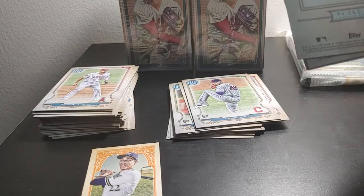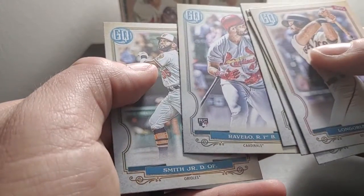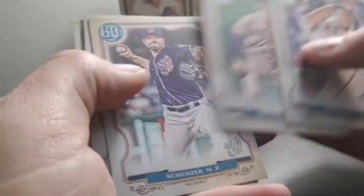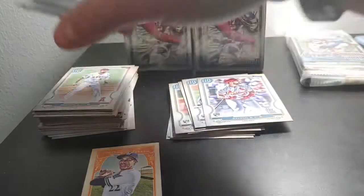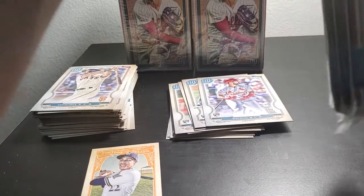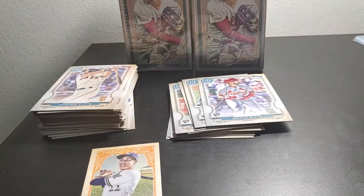Third pack — value pack number three: Longoria, Swanson, Scherzer, Rizzo, Ravello, and Blight Smith Jr. No bazooka backs, no logo variations, no players weekend or any other image variation that I can see. Last pack, last value pack — last three packs of the value packs.